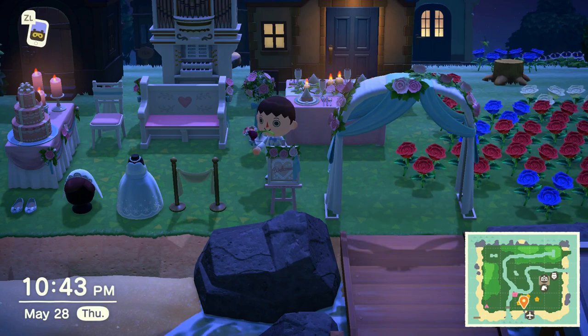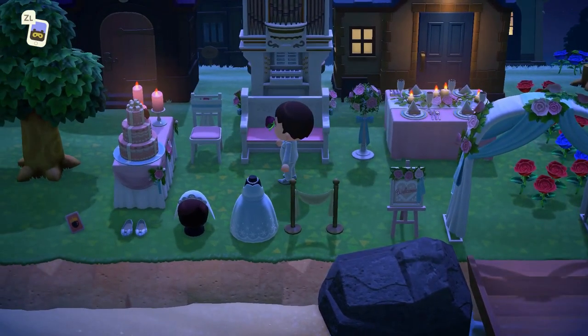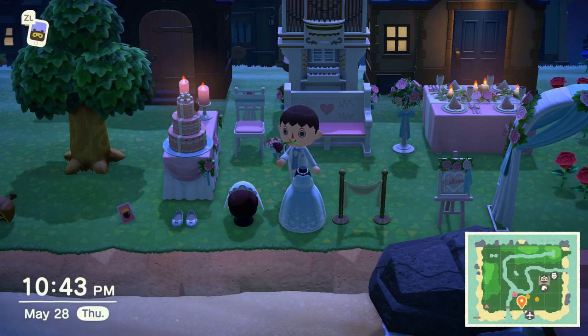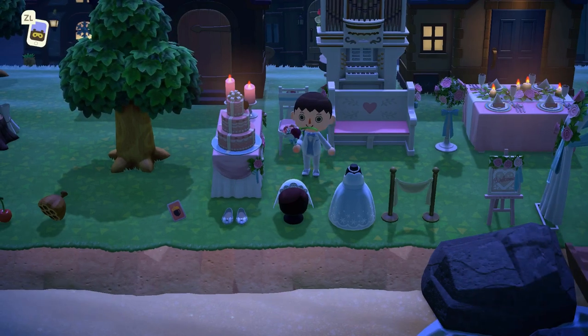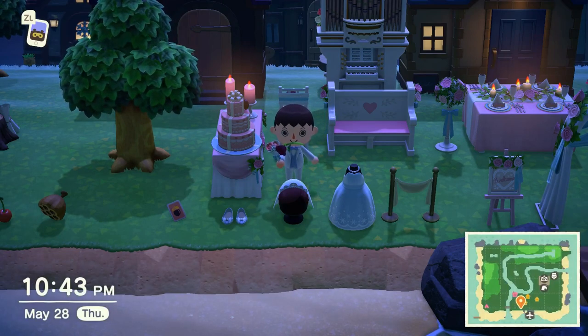The red wedding rug and white wedding rug are each four heart crystals on day seven. The cake dress is 20 heart crystals on day seven. The tuxedo, which I am wearing, is 20 heart crystals on day seven. The wedding pumps — you can see them over there in front of the table — are six heart crystals on day seven. The wedding shoes I am wearing are also six heart crystals on day seven. The bride's veil is 12 heart crystals on day seven. Essentially, you will not be able to collect everything until seven days in.